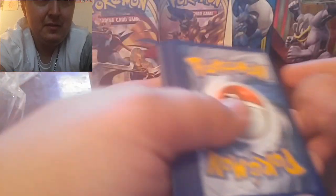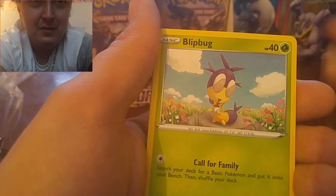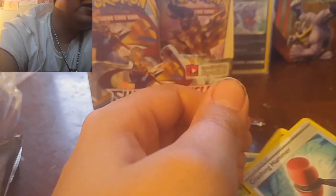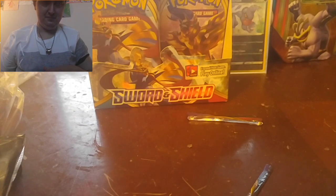Code card. Leaf Energy, Heatmor, Metal Saucer, Quick Ball, Blipbug, Rhyhorn, Minccino, Chinchow, Toxicroak — whatever, the frog guy — Crushing Hammer, and a Toxic Krog holographic. First holo! I believe I already have it, so that kind of sucks. Alright, so that was four packs in. Now we got our first holo.